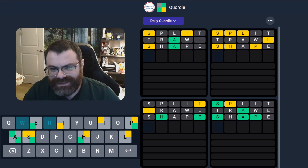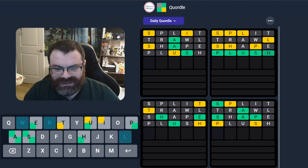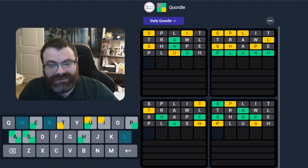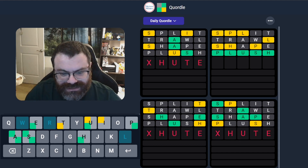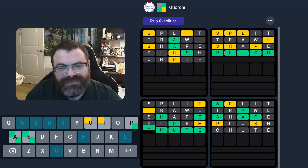How about top right? S-H-L-P — Plush! Very nice. We got more info on the bottom left and top left. Let's do bottom left because it's H-U-T-E... so it's got to be 'shoot'. Yeah.